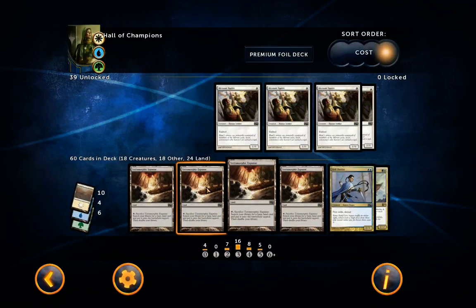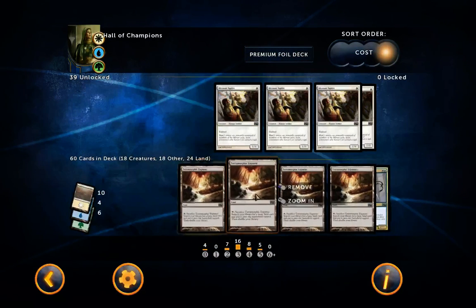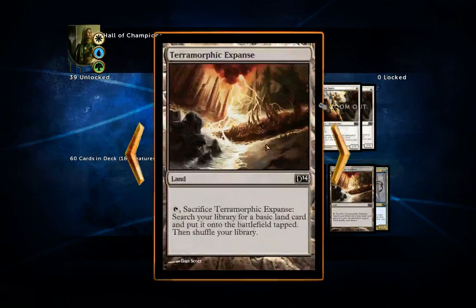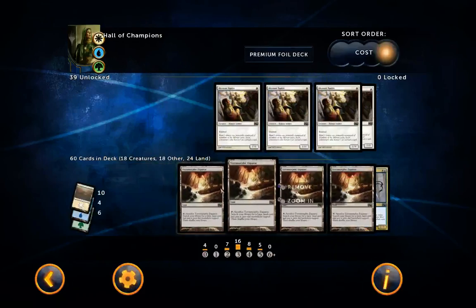I'm going to start by showing you the lands. I've customized the mana base with 10 Plains, 4 Islands, and 6 Forests, based on the cards I've chosen. I've also included four Terramorphic Expanses — I think you need all four, because they make your starting hand choices a lot easier. It's a common problem in this deck to not have the right land when you need it, so definitely include those Terramorphics.